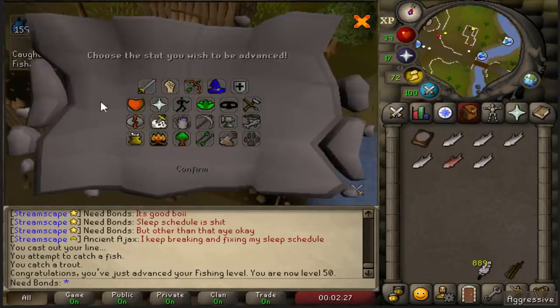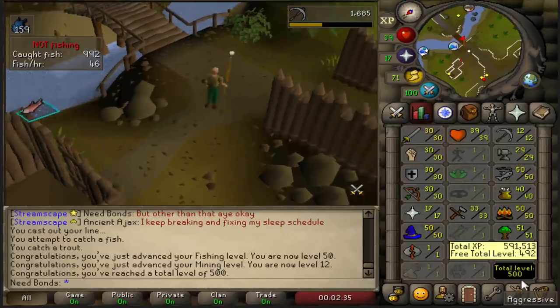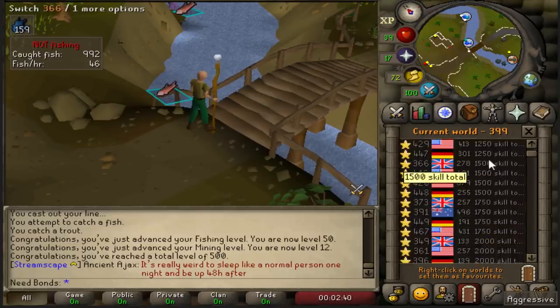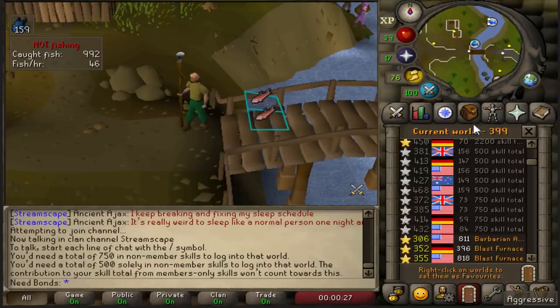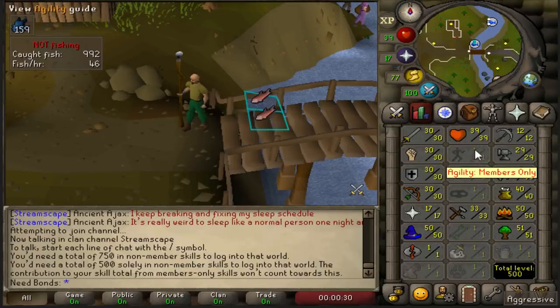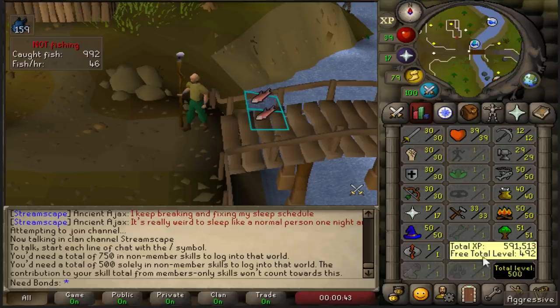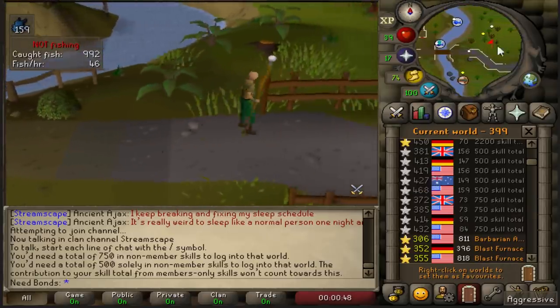499 total. Luckily I actually got a minigame reward just now, so I can throw this on mining and that'll get us 12 mining and, more importantly, 500 total levels. So there we go — we can log in to the free-to-play total worlds. Apparently, you can only log in to the skill total worlds if you have 500 not counting any of the member skills. So that means I don't actually have one agility — I have no agility. So apparently I think I'm actually 8 short; I think I'm 492 total levels. That's the biggest tease of all time.